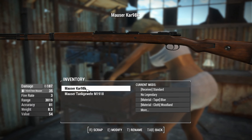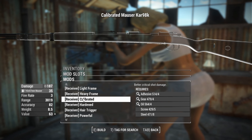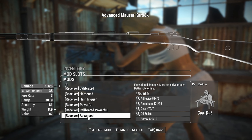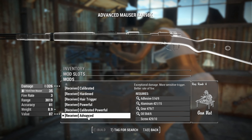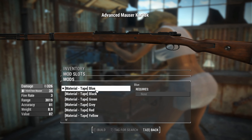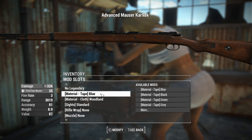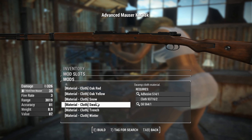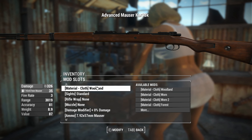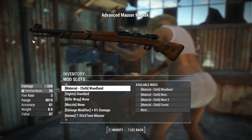Let's get into the receivers of this thing and make a start on the modifications. The receivers here are going to be pretty much the same as what you'd get out of your standard vanilla game stuff. All the way up to Advanced Receiver gives us 326 damage, which is pretty good for starters. And you can have a Legendary Effect slot there.